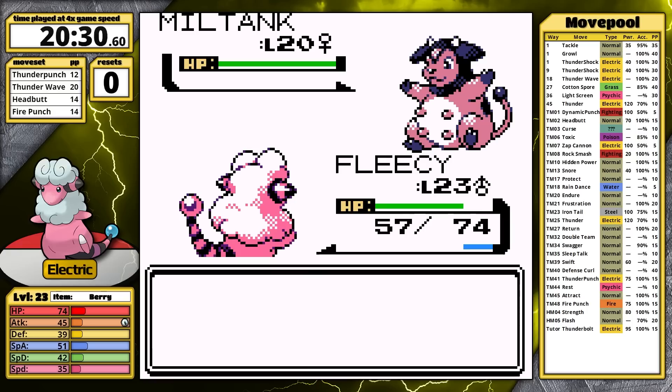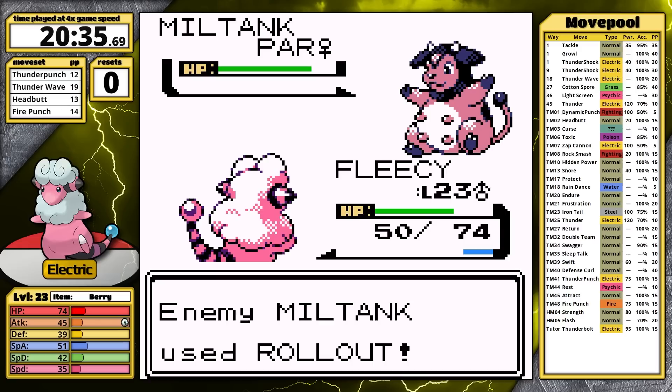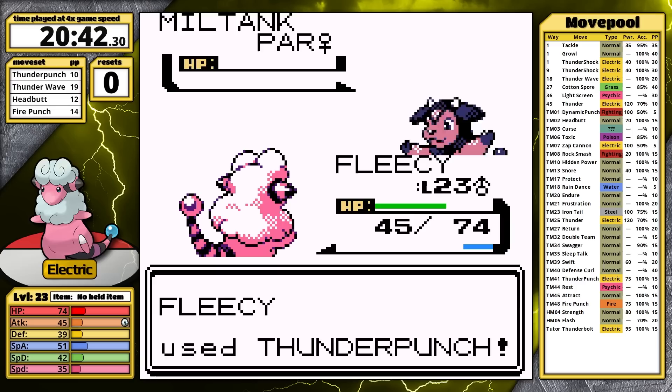It's a showdown between two farmyard Pokemon — which one is superior? The cow starts rolling, I use Thunder Wave to cut its speed and hopefully break the chain, and then I go for Headbutt because it can cause a flinch. I want to stack everything I can to make Rollout stop. Unfortunately it hits a second time, my berry heals, I Headbutt again, and Miltank's combo ends because of Paralysis. Now it's time for Thunder Punch — it almost KOs, Miltank uses a potion, but Flaffy is heartless, it still lands its Thunder Punch, and that's it.